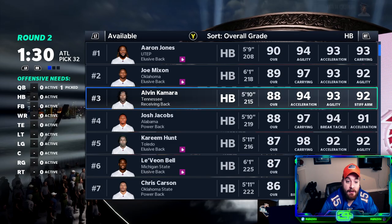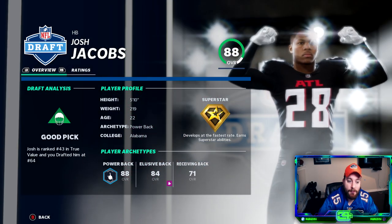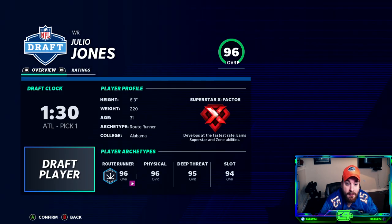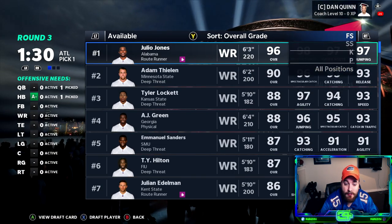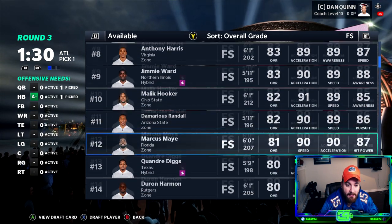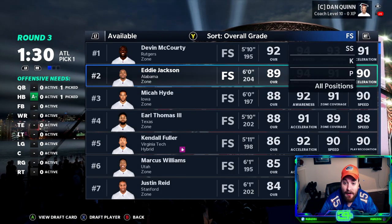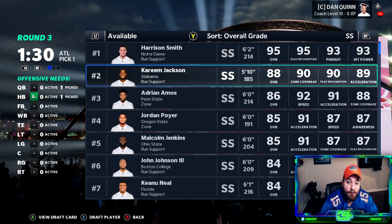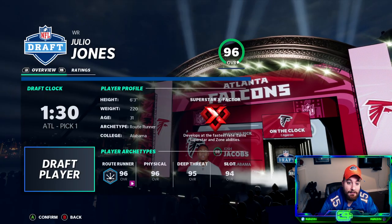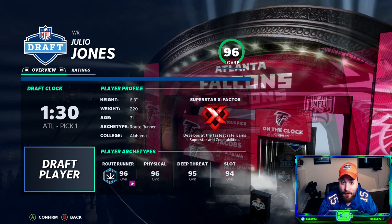In the second round, we have two good options at running back: Alvin Kamara and Josh Jacobs. Because he's young, I'll grab Josh Jacobs — 22 years old, number 43 in true value. In the third round, I'm debating free safety Eddie Jackson, but he's only a star dev. I decide not to overthink it — let's get Julio Jones. He's an X-Factor, holds his rating well, and I want to win in the first two or three years while Julio is still at his best.